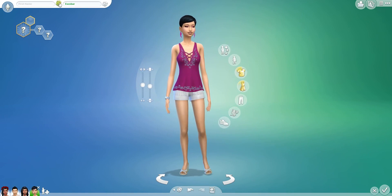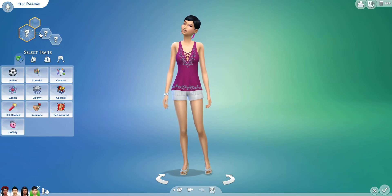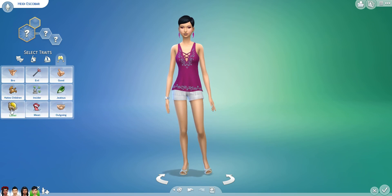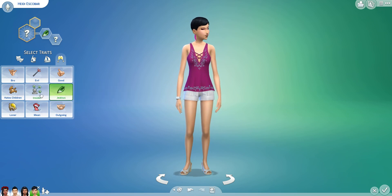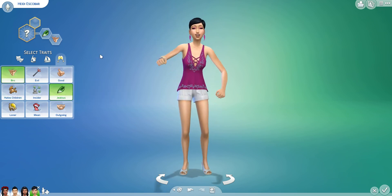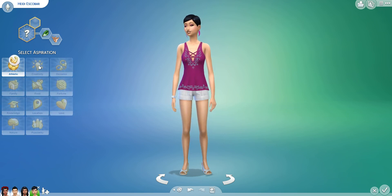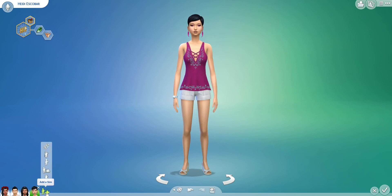Let's just make it simple — black, two-piece. Wonderful. And we'll give her a name — her name is Heidi. We've got to give her a personality. She got number 29 out of 41 — she's jealous. And number 24 — she's a bro. She's jealous but she's a bro. For her aspiration, she got number 9 — she wants a big happy family. Wonderful.